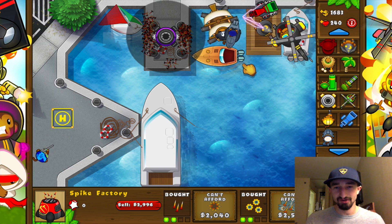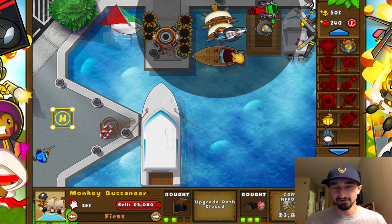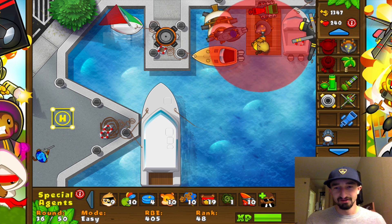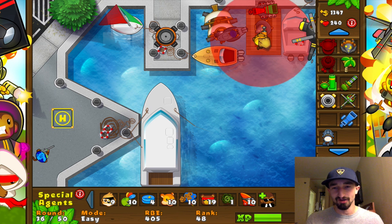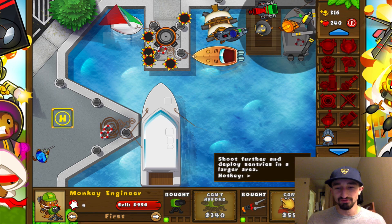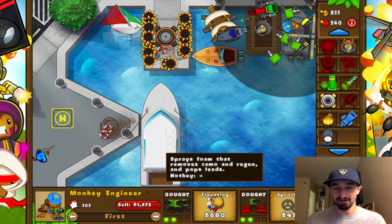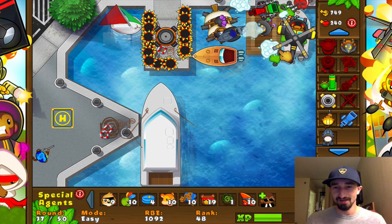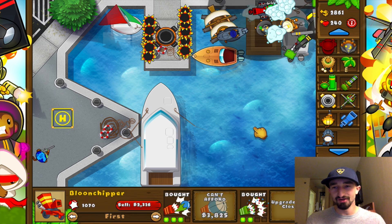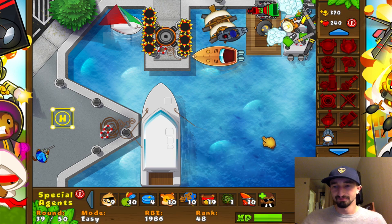We'll do the old shredderoon here — spiked ball. For the Monkey Buccaneer, we haven't even used it at all because it literally pops them before they even get on screen. We'll do a nice little camo upgrade so we can spot any camo balloons that may try and slip through. We do want this one to have Moab Shredder — that is actually important. Any other Moab popping abilities are just kind of a waste of money at this point. And let's do a Mortar Tower — put it down right there. I forgot sometimes how powerful the Mortar is.